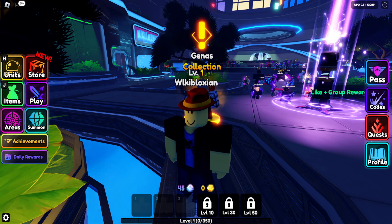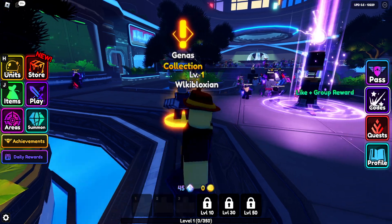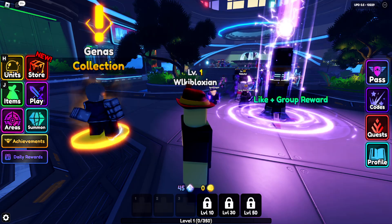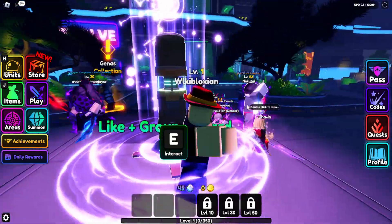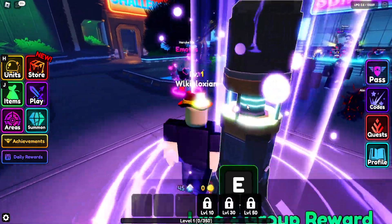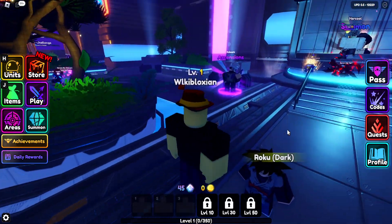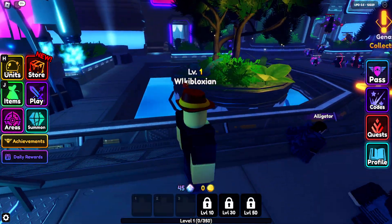Now, in MF Vanguard, you can get many, many units that are mythical and everything, but in update 05, there is a new one in the Aster, which is crazy, because Igros was already in. Everybody knows Igros is one of the bad units, but you can actually go ahead and get a better unit than that, because you can actually evolve. This unit right here is so light, and you know you can...